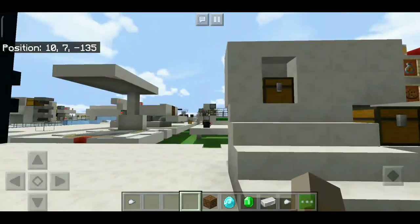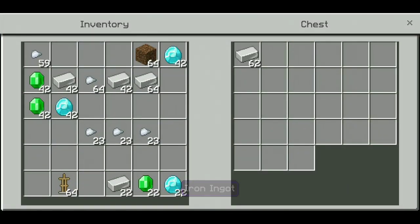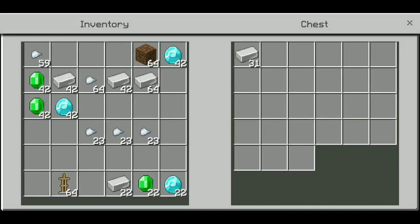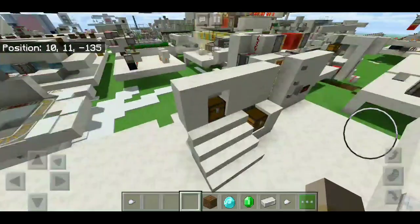Today I'll show you some vending and trading machine designs. The first one is a 1-to-1 item exchange design — you put iron in and start exchanging it for gold at the exact same rate. If you remove the iron, the gold will stop. This first design is quite compact.